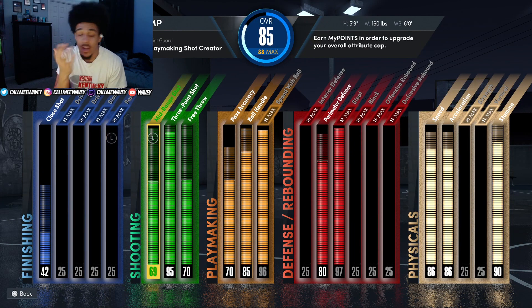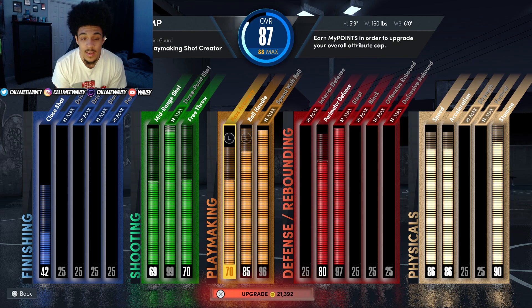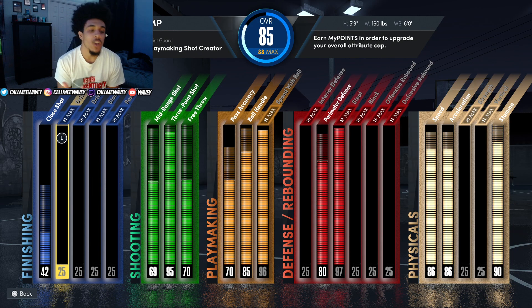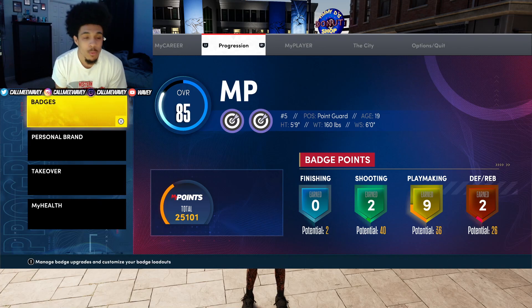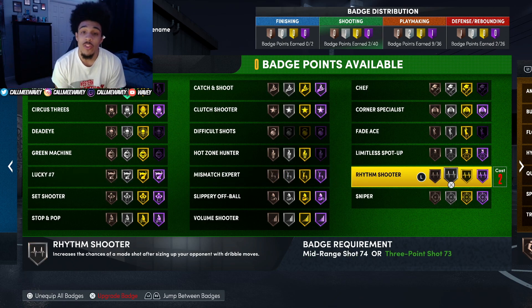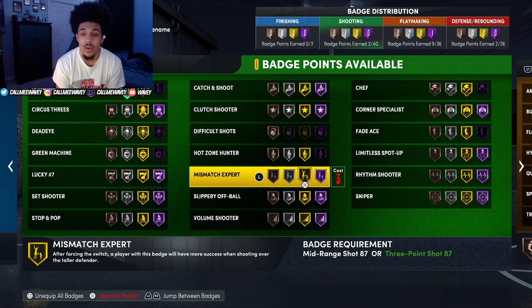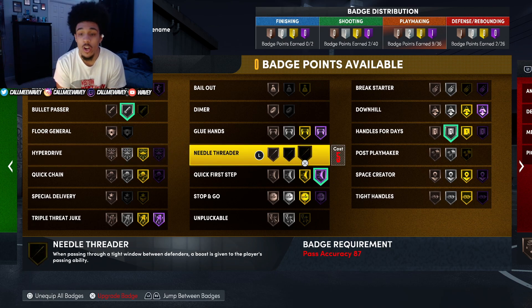Builds under six foot are actually very useful in next gen, and let me tell you why — it's not the same as current gen. In next gen you have to be at lower height and lower wingspan to get a high three ball and a high ball handle. This build can get a 99 three ball, a 97 ball handle, and a 97 steal. But we had to miss out on finishing. Because we're 5'9 we can just speed boost around the court. With a shorter build I can get every single Hall of Fame badge, while with my 6'4 two-way three-point playmaker I get those badges on gold — the only Hall of Fame badge I get is Sniper. Shorter builds are very useful in this game.